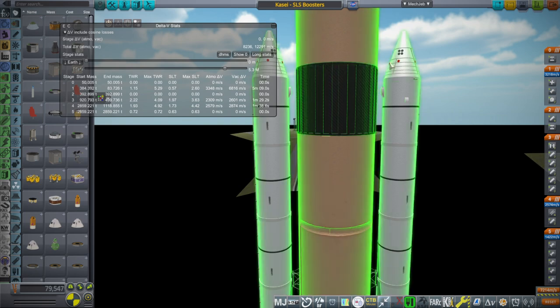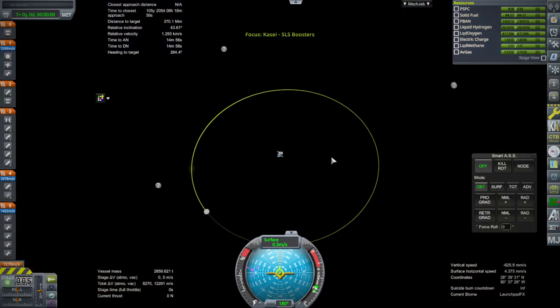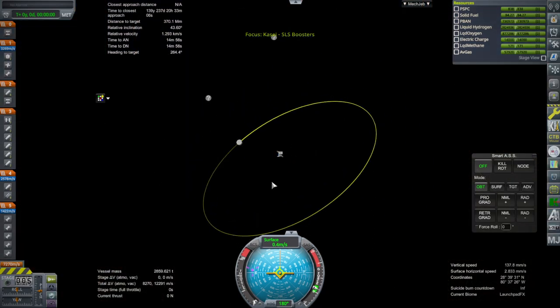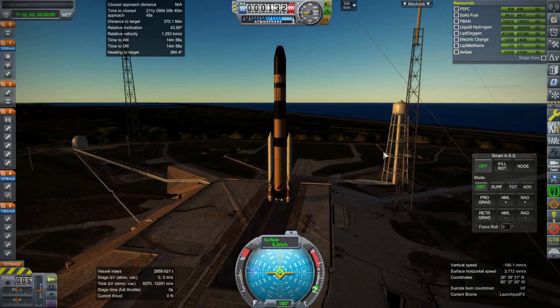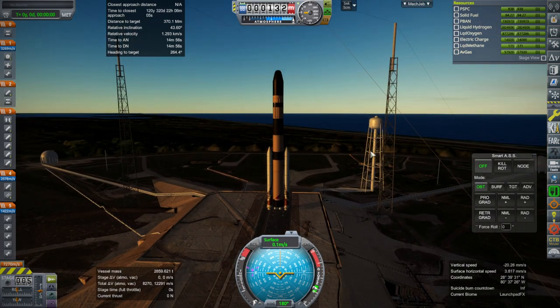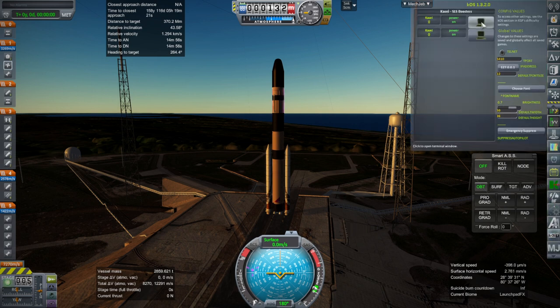Let's see what it can do to the moon. If we wait until we line up with the moon we'll be in the dark, so I'm just going to do an off-plane transfer. We're not really trying to get to the moon with a mission — we're just trying to throw a payload at the moon basically. We'll launch here so we can see the rocket, and I'm going to use a KOS script that we had cooked up during the stream.